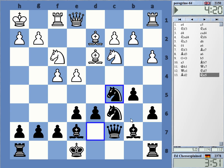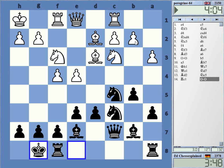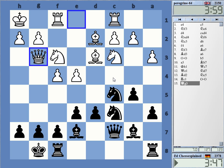I feel threatened by that bishop on d3, so maybe I can take it off the board. The open c-file. But like b4 maybe, b4, knight d3. I don't know — it's probably still okay to take.